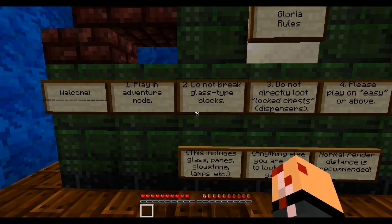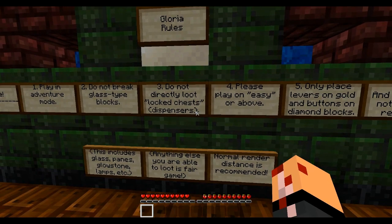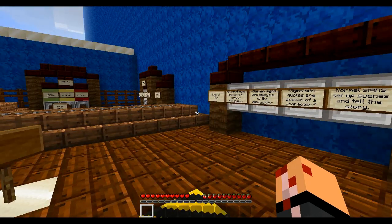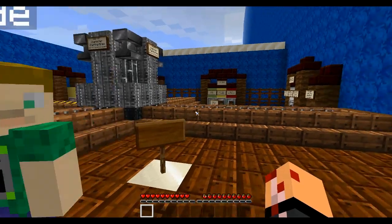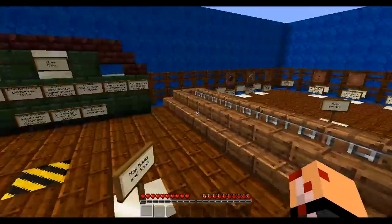Rule two: do not break glass-type blocks. Rule three: do not directly loot locked chests, for example dispensers. Rule four: please play on easy or above. What are we playing on? I got it set to hard on the server, but I don't know — I think you pick it whenever you go. There's a difficulty level over there too.